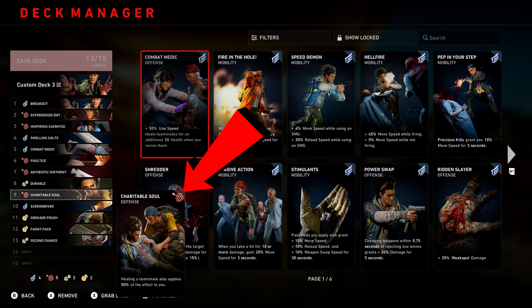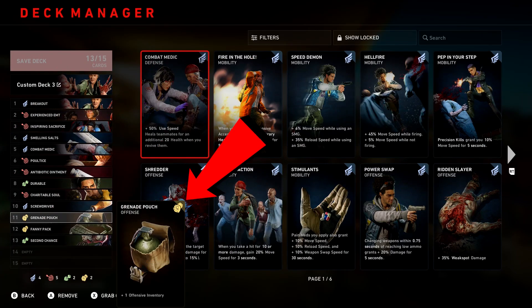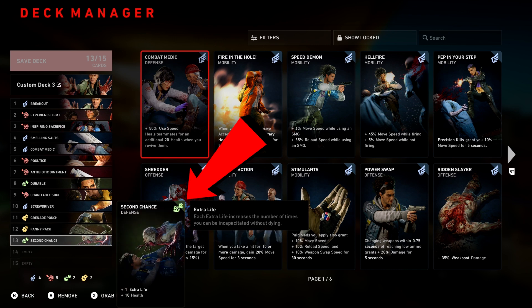These last four cards are for when you're tied one to one — your final set. Screwdriver gives 100% use speed. Grenade Pouch gives plus one offensive inventory. Fanny Pack gives plus one support inventory, which is your healing. And Second Chance gives you an extra life and an additional 10 points of health on top of the 10 points you get with the other two cards.